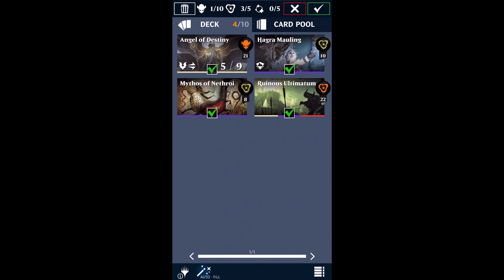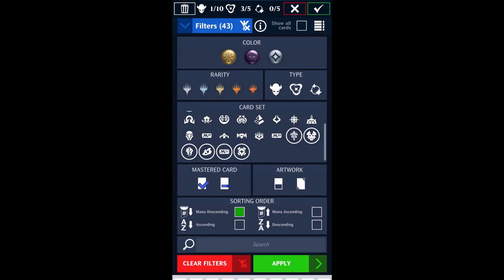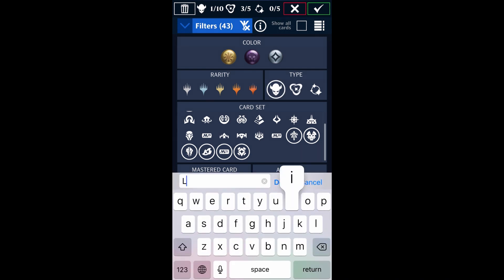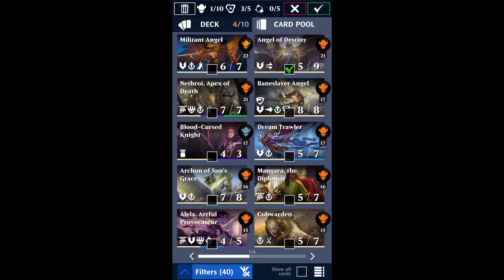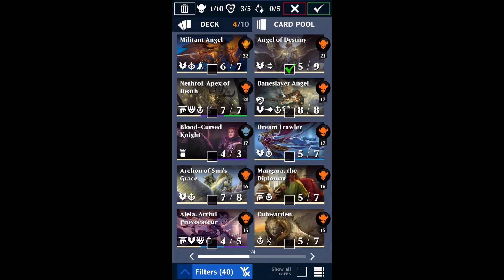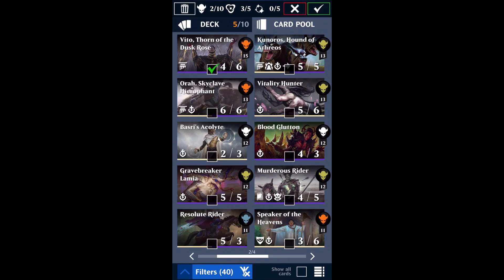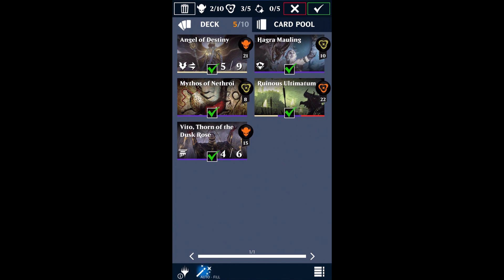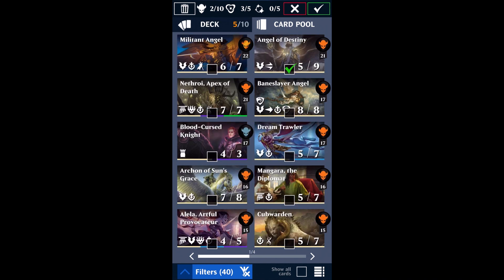I threw in Hagra Mauling, Mythos of Nethroi, and Ruinous Ultimatum. Next, you're going to want to put in whatever your beefy thick creatures are. If you're newer to the game and you don't have as many things at your disposal, I would actually go ahead and throw in some lifelink creatures. I do know that Angel of Destiny gives your creatures lifelink, but this just makes it more likely that you'll have full health when Angel of Destiny comes onto the battlefield. If you have other things that are able to do other sweet, sweet goodness, then by all means use them. Like Veto. Angel plus Veto — if you ever go up against this, I'm sorry in advance. I take full responsibility.